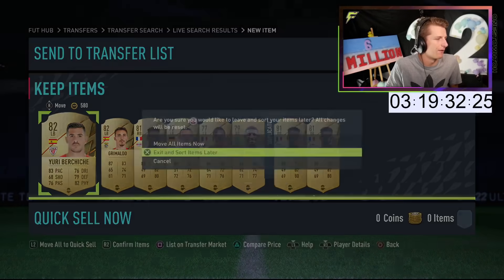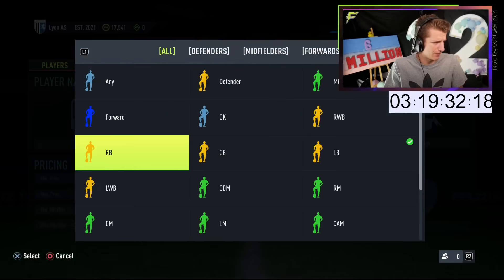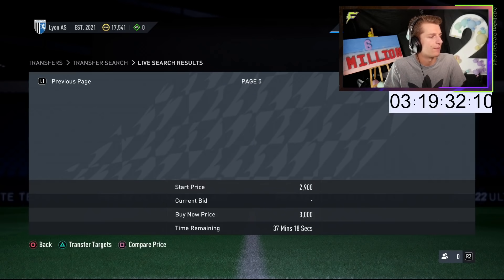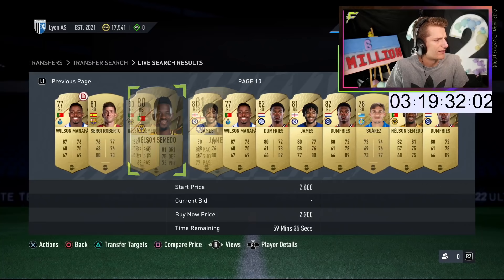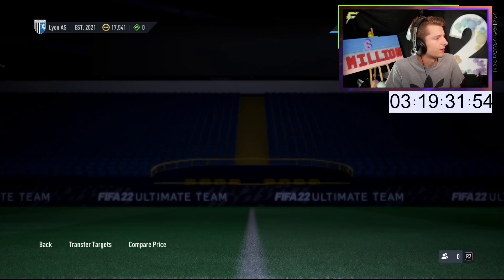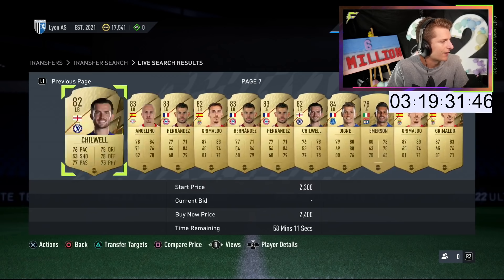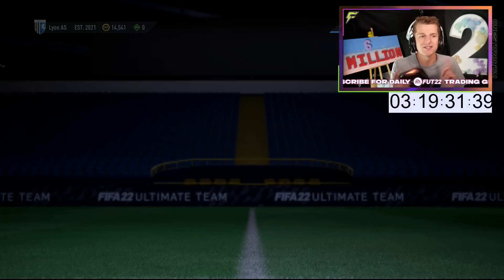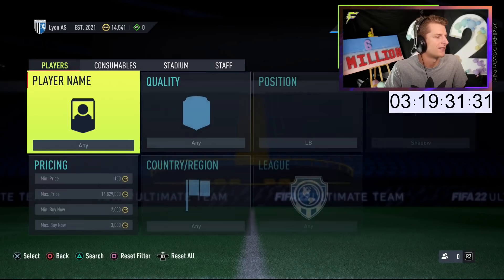I think I've just innovated a really good filter. I'm struggling with a very mainstream filter. So what I've started doing is going minimum buy now 2k, maximum buy now 3k — so I don't compete with people doing the standard Shadow filter and don't have to scroll many pages. What I keep doing is scrolling to the 5th and 9th minute. Because I already know how much every right and left back sells for from doing the method quite a lot, I can scroll, see if there are any deals, back out, switch to left back, and refresh the filter. I realise with old gen you've got to innovate different things.